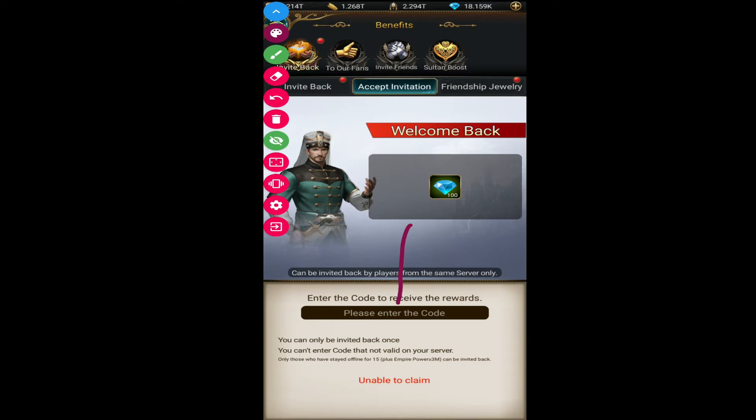What they have to do is go to the Accept Invitation section and paste that code right there. When they paste the code, if it is valid, a claim button will be enabled and they are going to receive 100 diamonds after clicking on that claim button. That's all for the invitation process.